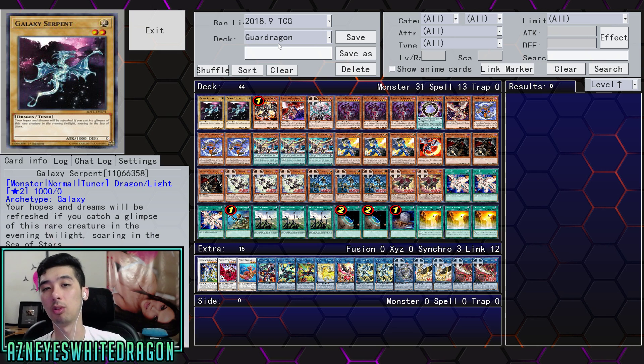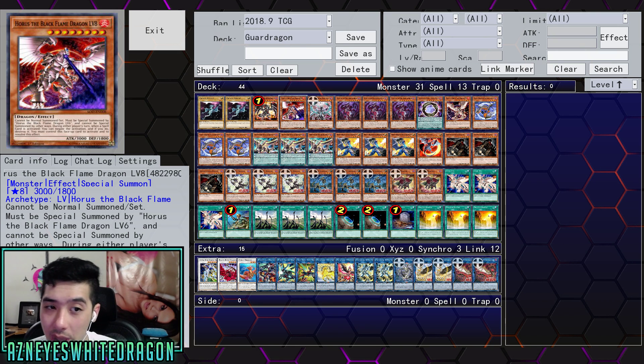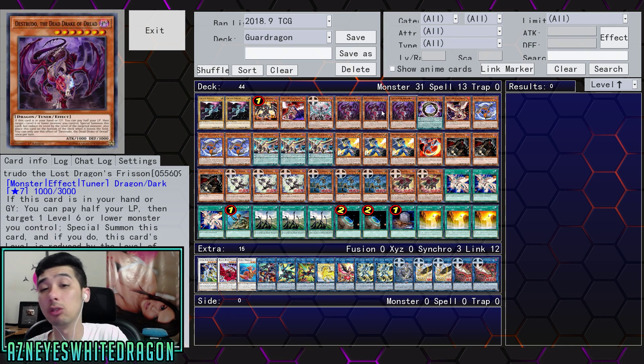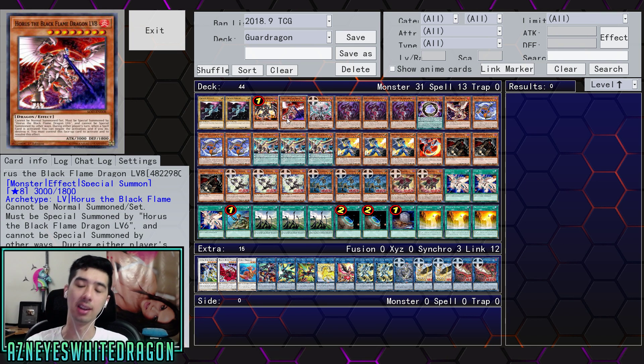I've got two different deck profiles for you guys — one's going to be the Heretic one and one's going to be the Horus. I think a lot of people would consider Horus maybe the only viable level monster we've actually had in the game. Its effect is pretty good, but you do technically have to run Level Up to get it out. Because you can special summon the other copy of Horus from literally wherever you want — hand, banish, deck — you don't have to worry about playing multiple copies of any of the Horus cards. You just need level six and level eight.